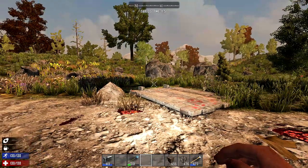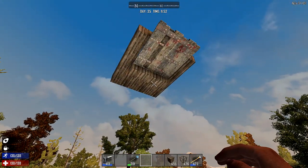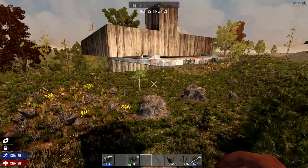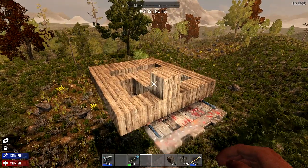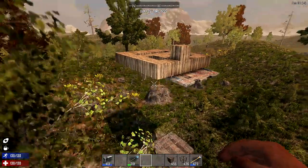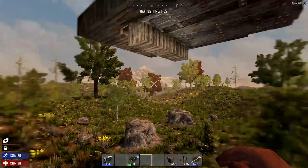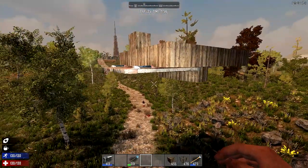Today we're going to be breaking a couple laws, mostly the law of physics. Now this may be something you've seen in another video. This is not my original creation, I can't take credit for this. I've seen it used several times before and I don't know who originally came up with it. But it is a floating base — as you can see, it's completely floating here, thus making it impervious to zombie attacks.